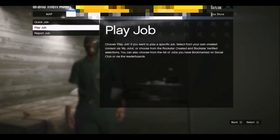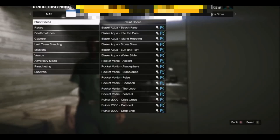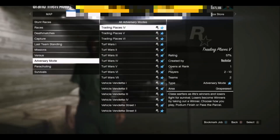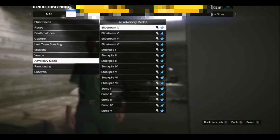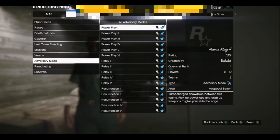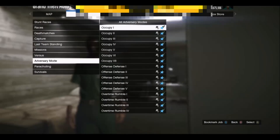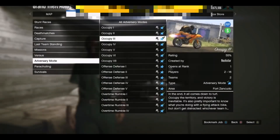Once you guys are in your session, all you basically want to do is press start, go across to online, play jobs, Rockstar created, adversary modes, and start any of the occupy adversary modes. It doesn't make a single difference what occupy map you guys end up starting. This method allows you to go AFK without getting kicked, unlike the slasher's mode where the boundaries shrink — on occupy adversary modes they don't, so you can easily grind this out AFK.